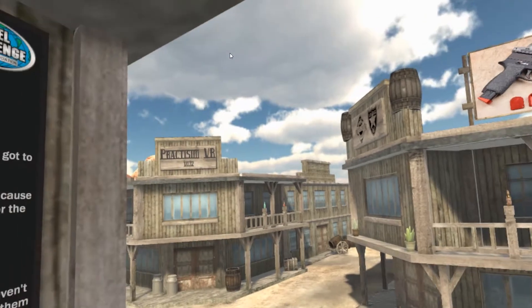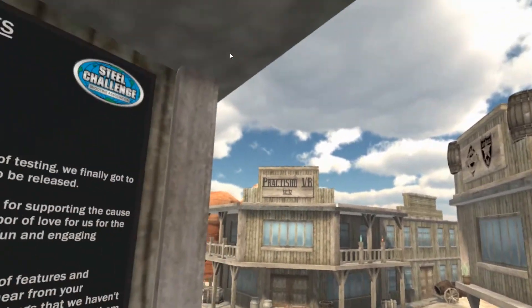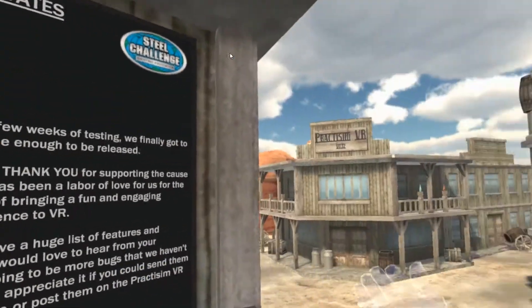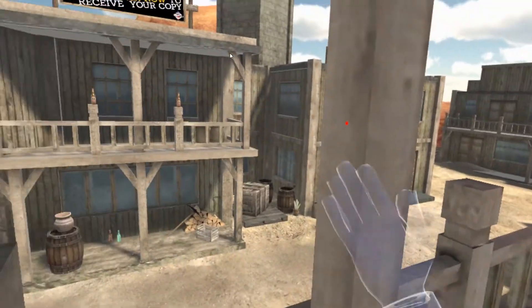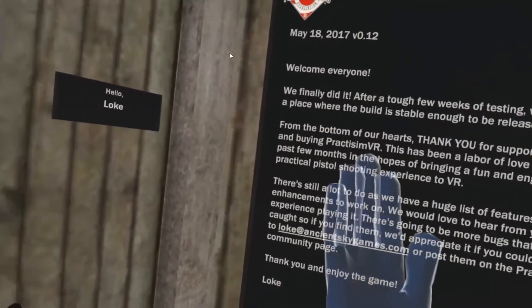Hello everyone! This is a quick guide on how to get started in practicing. If this is your first time logging into the game, you see you are presented in a western environment. You have a hand, and you notice that a hand projects a laser dot. You can't do anything with the hand in the beginning.